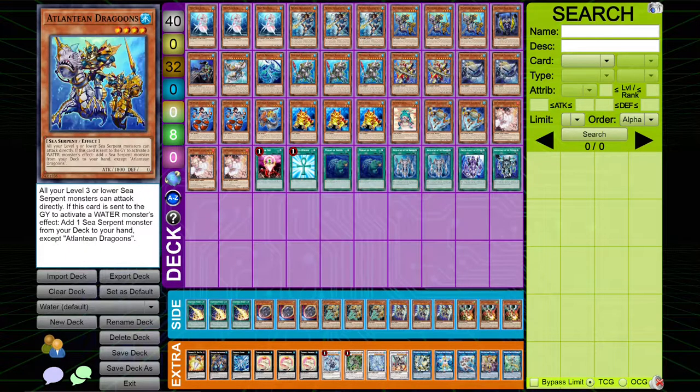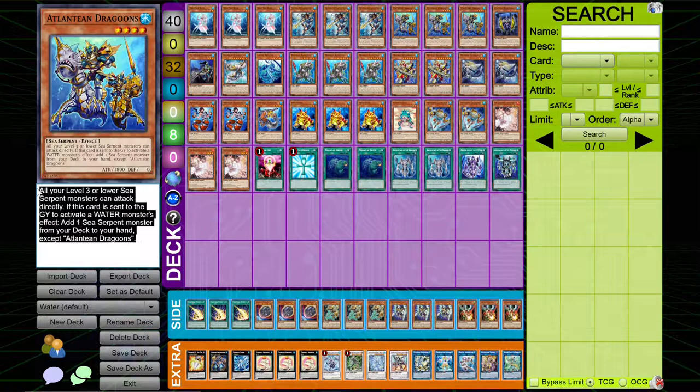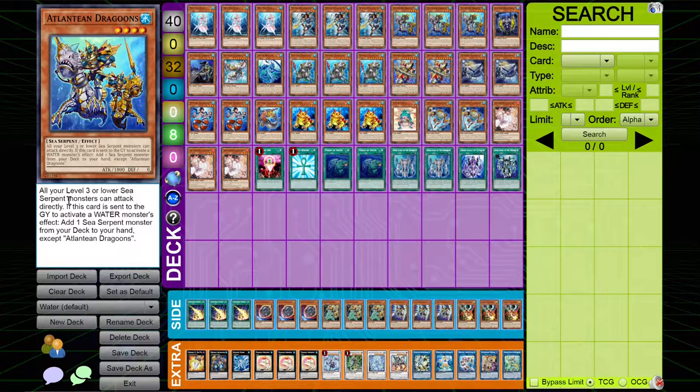I played three copies of Atlantean Dragoon. This card is what makes the deck so powerful — this is where the magic of the deck happens. If it's sent to the graveyard to activate a water monster's effect, add one Sea Serpent from your deck to your hand. No level restriction, no once per turn — so, so powerful.